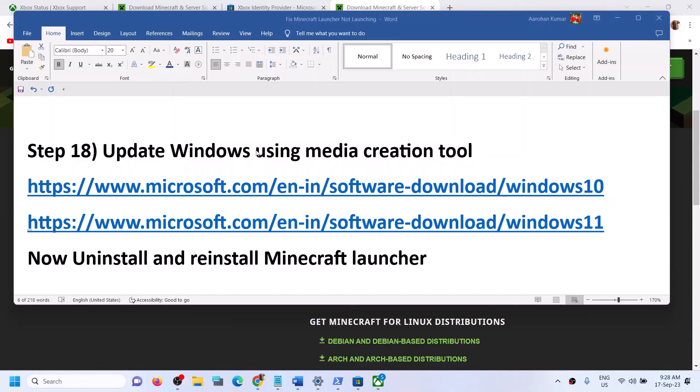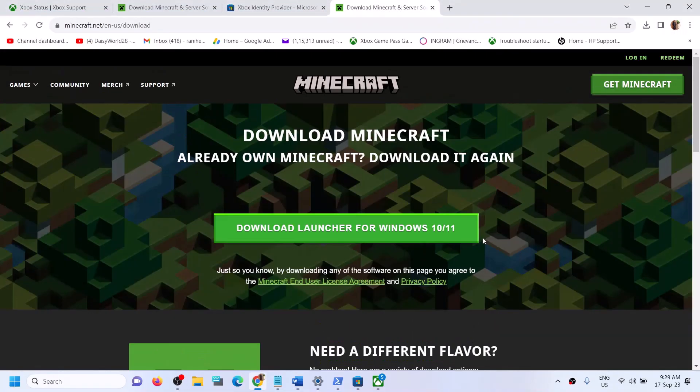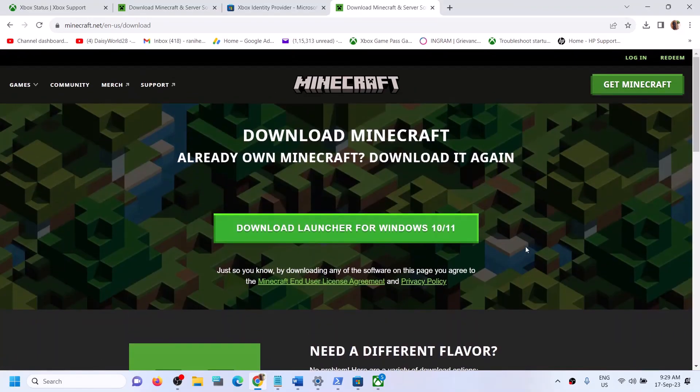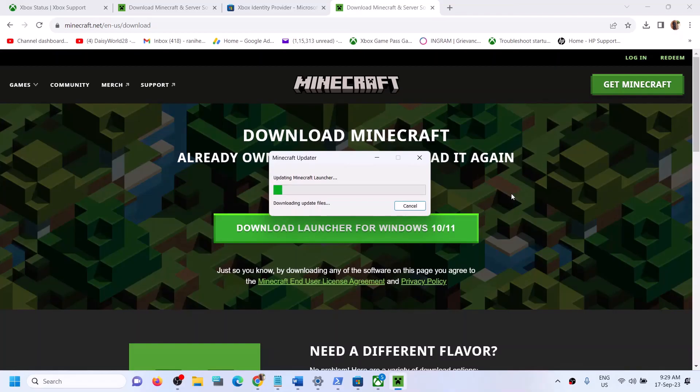Once you update Windows using the Media Creation Tool, launch Minecraft Launcher. If still facing the problem, uninstall and reinstall Minecraft Launcher again, trying both the Windows 10/11 version and the Windows Legacy Launcher. One of the steps shown in this video should help you launch Minecraft Launcher successfully on your Windows computer. Thank you so much for your time — please like this video and subscribe to my channel.